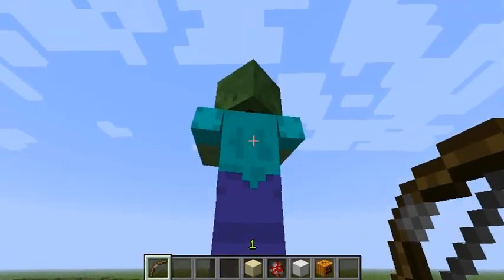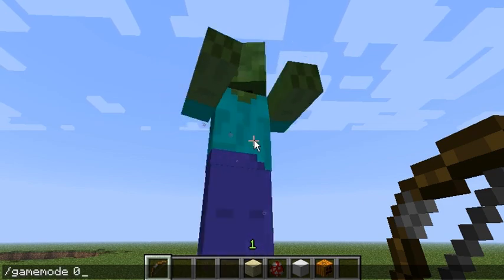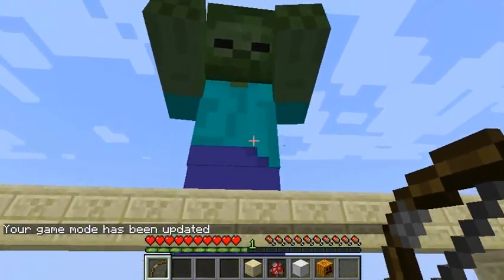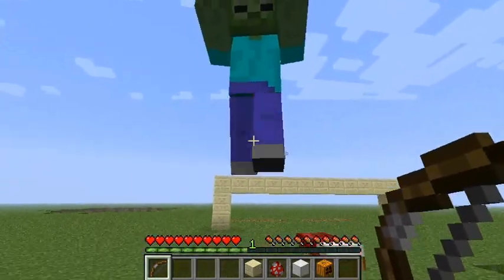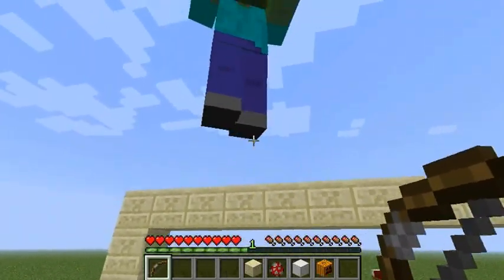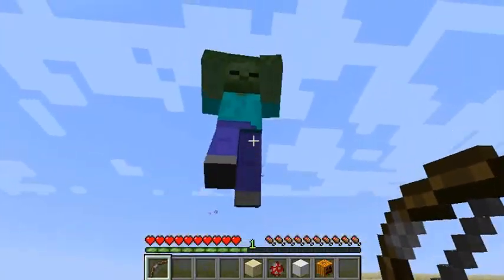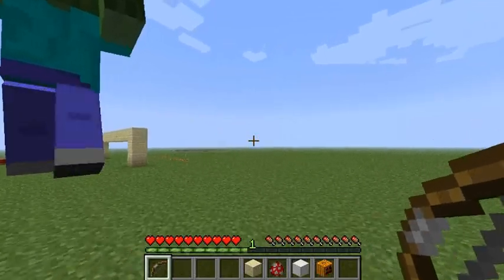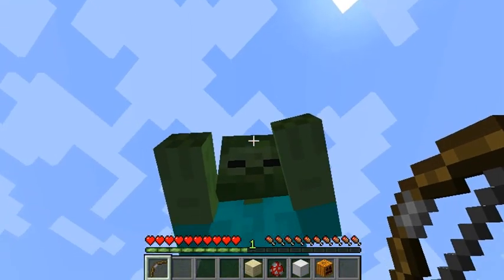This giant has jump boost, resistance, and regeneration - so technically this guy should chase me. Can he come over the barrier? Can he realize he actually has jump boost? Whoa - I was not expecting that! So Tommy Twit was asking on Twitter whether they can jump over using jump boost - and the answer is yes, they will! Okay yeah, consistent. They will jump after me.